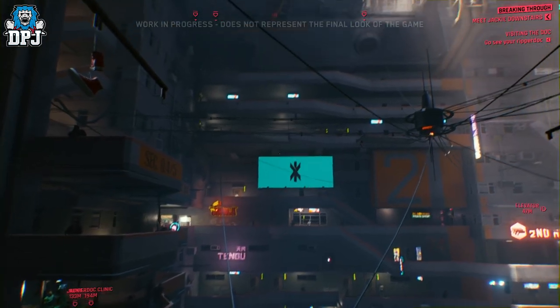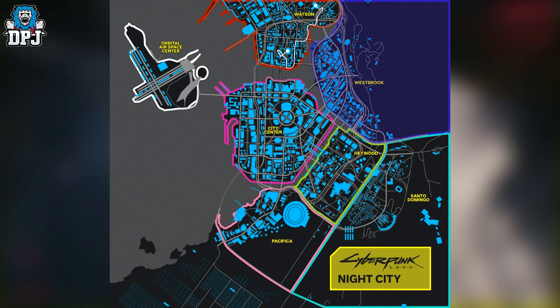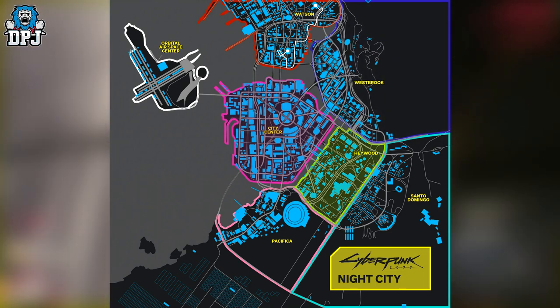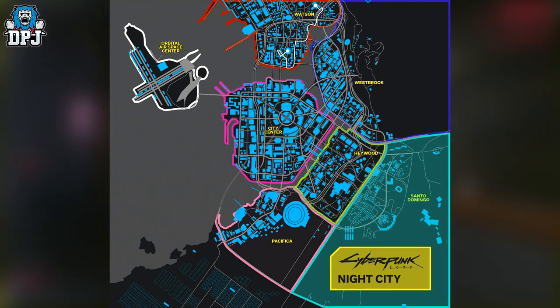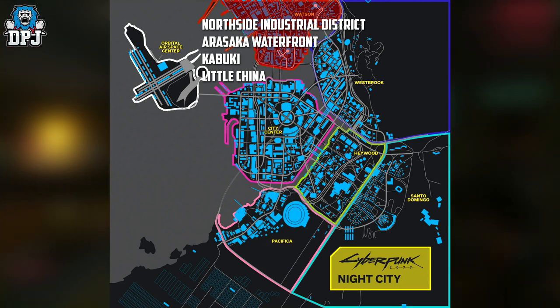So we have a big city — let's quickly check out the different districts. We have Watson, Westbrook, City Centre, Haywood, Santo Domingo and Pacifica, and then the surrounding Badlands. Each of these districts also has their own sub-districts.